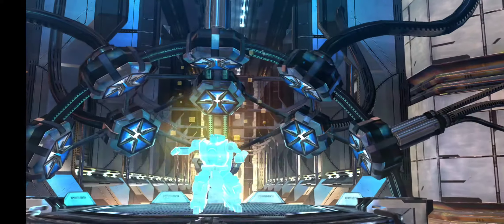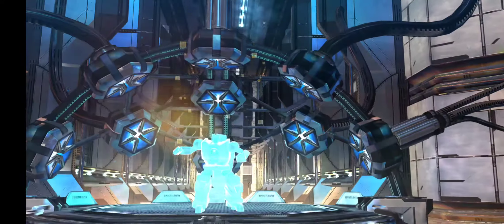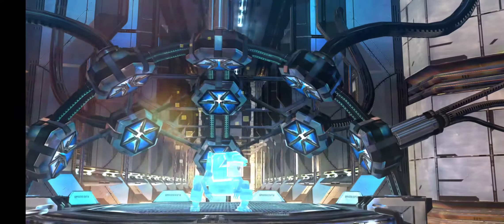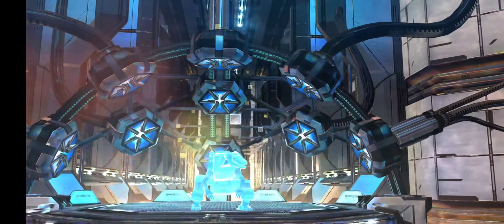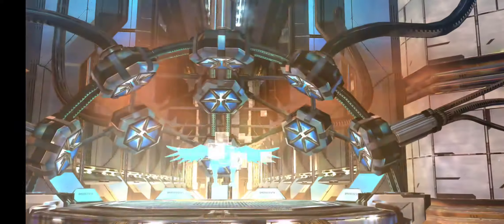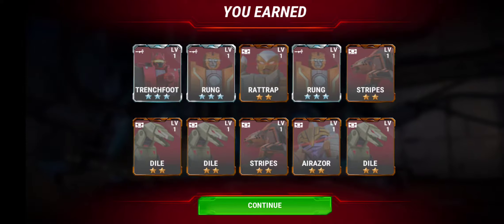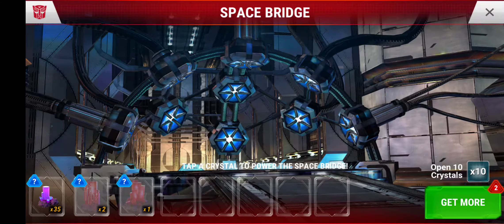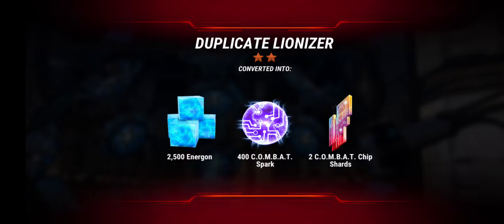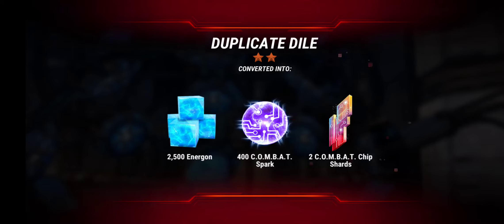3-star Trenchfoot duplicate — that's what I'm talking about. 3-star Rung dupe — that's what I'm talking about. Rat Trap dupe — would love to get a 3-star Rat Trap if it's going to keep giving me 3-star bots. There's a Dial, another Dial — back-to-back Dial. There's a Stripes, Air Razor, another Dial — heavy on the Dial duplicates. That gave us 74 Combat Ship Shards because of the 3-star dupes. There's a Lionizer, just a 2-star so only 2 Combat Ship Shards, and there's a Dial, also 2-star.